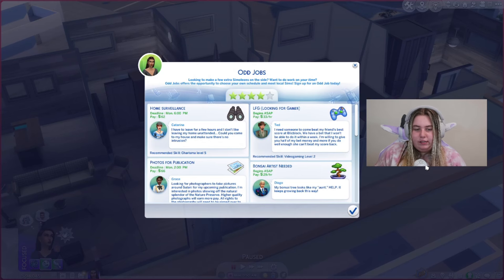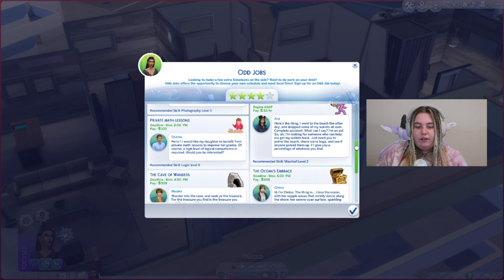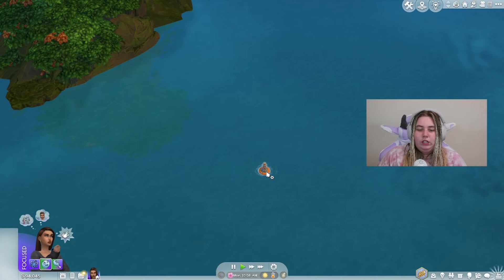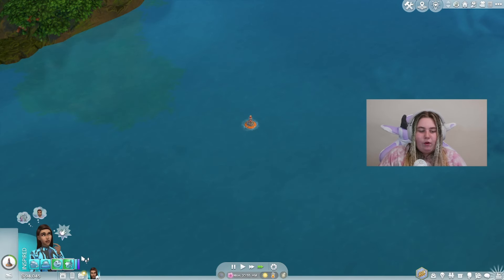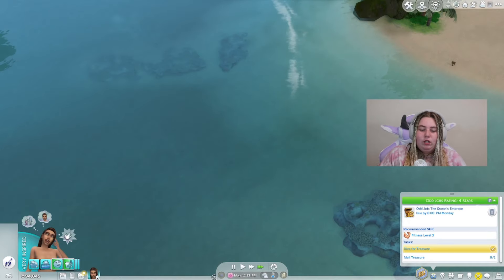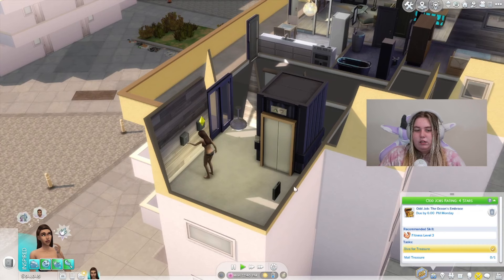We're back and I'm convinced today is the day my sim makes it to five stars. We've got some new odd jobs — I like that every day they refresh with better ones as you improve. We'll do the Ocean Embrace job again — that's $658, and since she's already at Fitness level three, we should be good. We travel to Sulani, head to the buoy, and free dive for treasure. The quicker you get these done, the more money and benefits you get. We mailed the treasure off and got $658 — success! Our bills are due too, so I need to pay those.